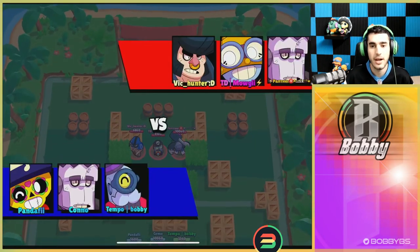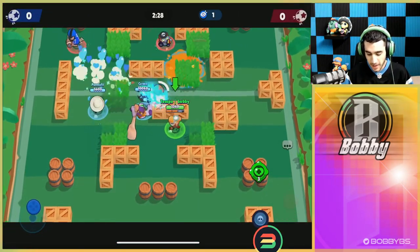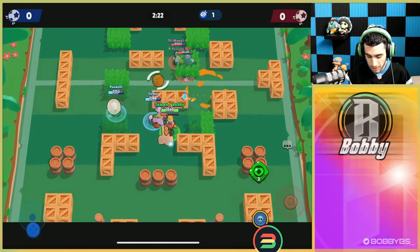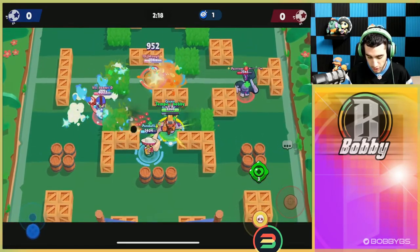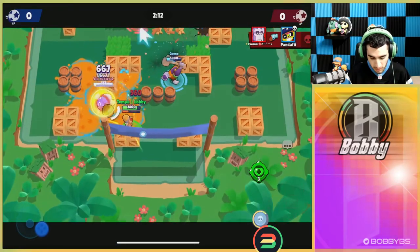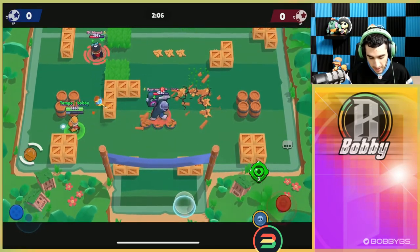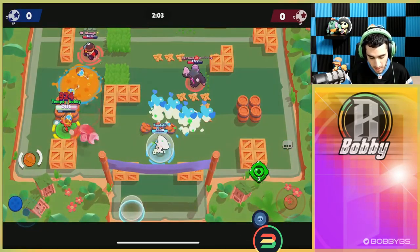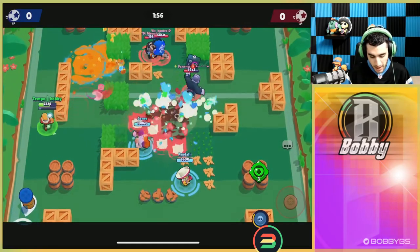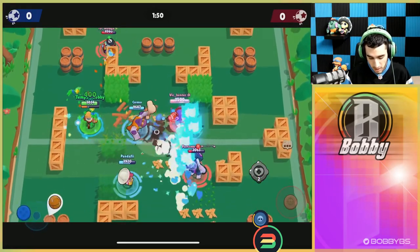Here we go into our next game and this is definitely a way better comp to show off Barley's strategy. Barley isn't really that great in Brawl Ball — it performs a lot better in modes like Heist and Siege. But this is still going to be a really good showing. We still have that crazy health; we have to stop this bull over here, but we've continuously shot and had health for the entirety of the game. We just put the ball in the corner — they can hit us all they want, we keep shooting and they can't do anything.